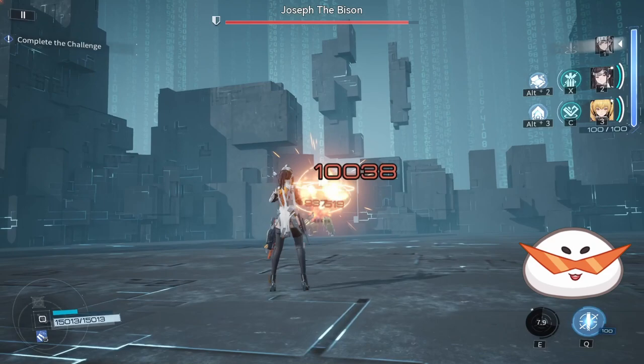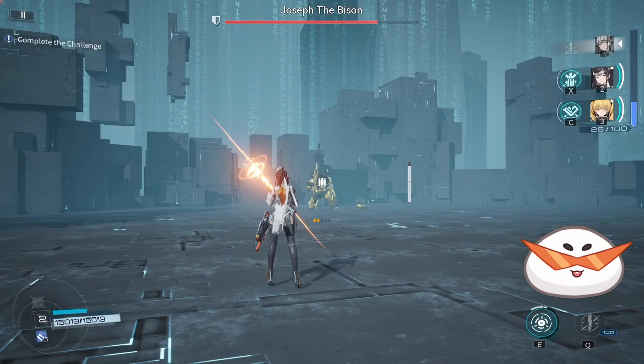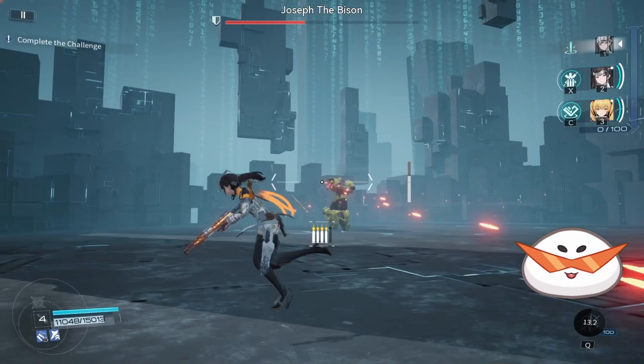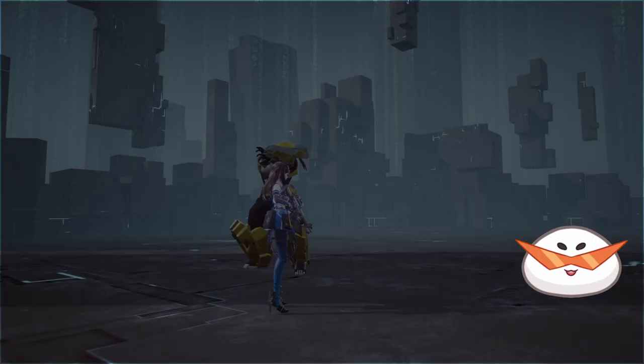You can stagger the boss two times during phase 1. The first stagger gives you a DPS window. When you stagger the boss for the second time, it will become invincible and then switch to phase 2. If you are using Yao, I highly recommend not using her ultimate — it is extremely dangerous, as during her ultimate she is quite slow and you might end up getting punched.